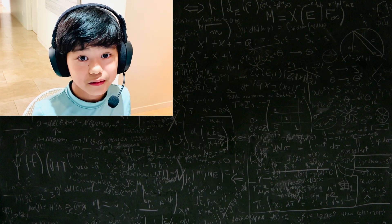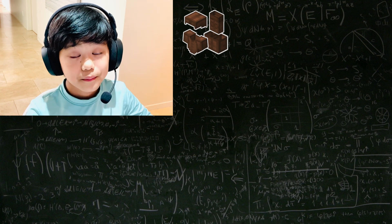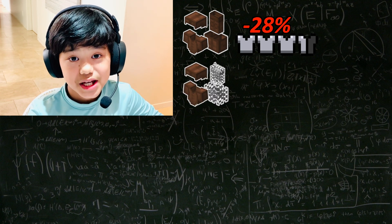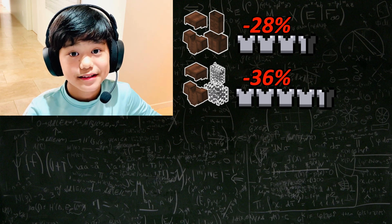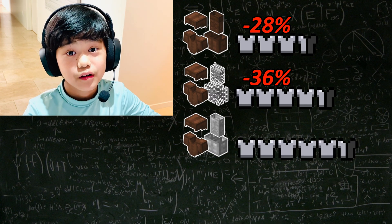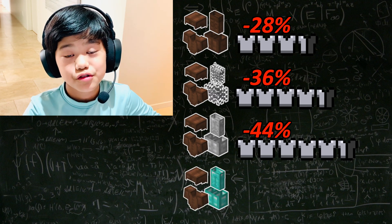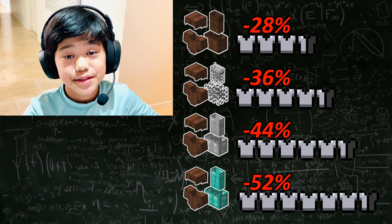Now let's talk about armor. Full leather armor gives you 3.5 armor bars or 28% damage reduction. Half leather and half chainmail armor gives you 4.5 armor bars or 36% damage reduction. Half leather and half iron armor gives you 5.5 armor bars or 44% damage reduction. And finally, half diamond and half leather armor gives you 52% damage reduction or 6.5 armor bars.